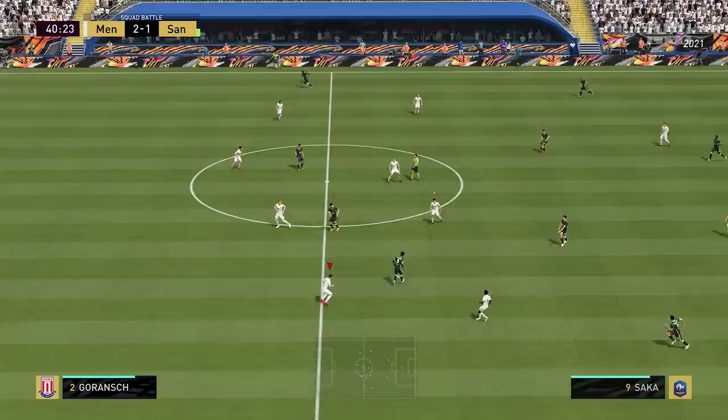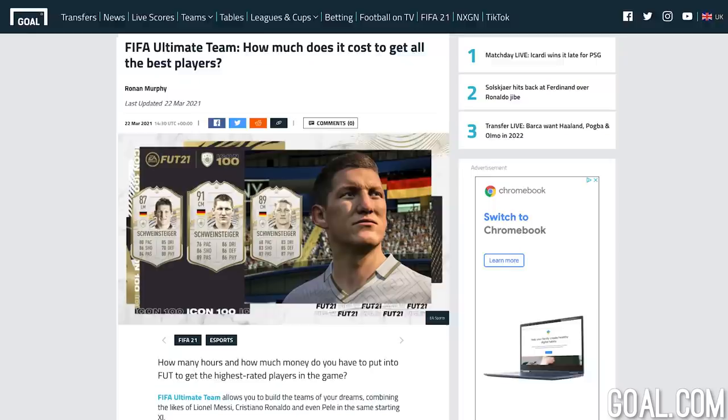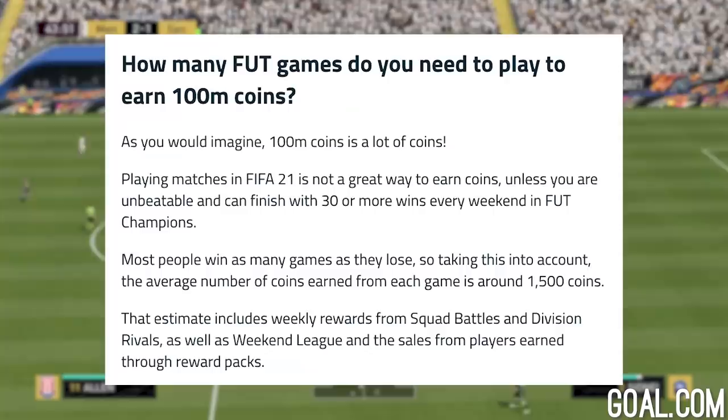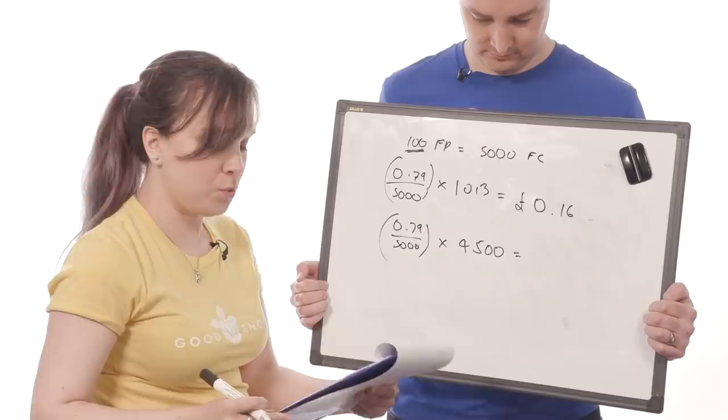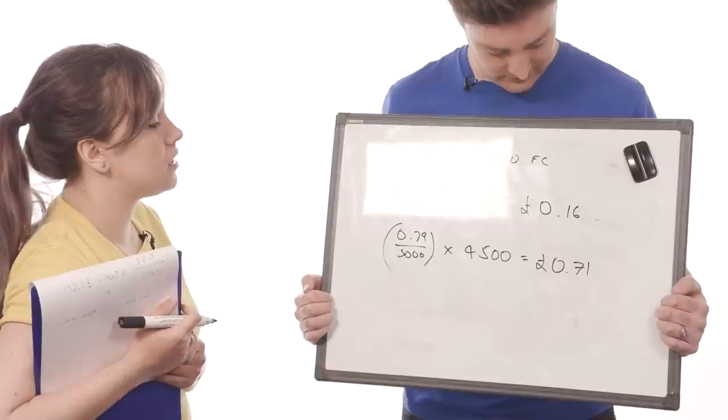Because I'm not as proficient in this game as in others I've chosen to examine, I wanted to try and get a number for the average FIFA player. I found that football journalist Ronan Murphy at Goal.com also did some FIFA coin maths and said that most non-noobs will earn 1,500 coins per match and squeeze in 3 matches an hour. So 1,500 times 3 is 4,500, substituting that for mine, we get a grand total of 71 pence.